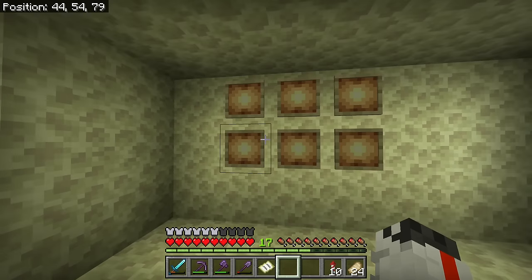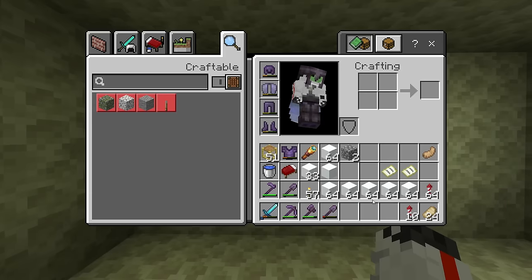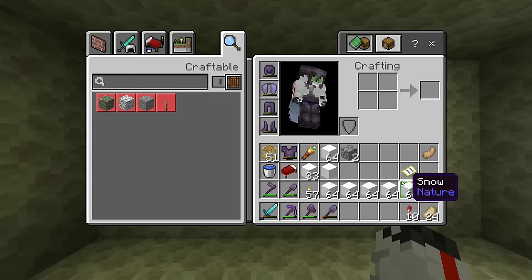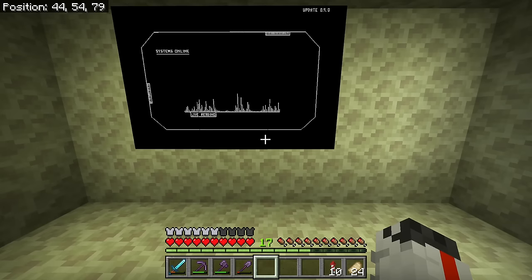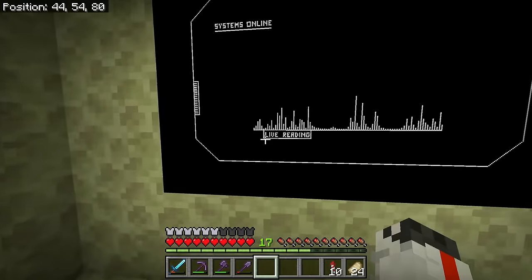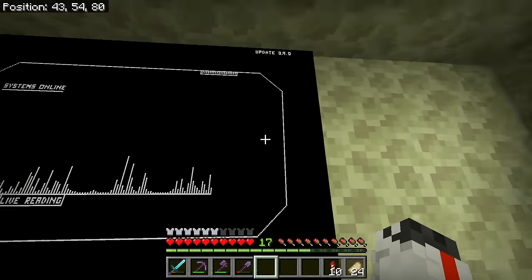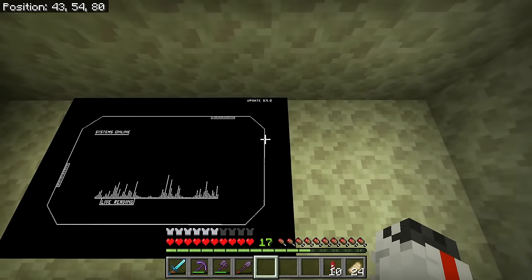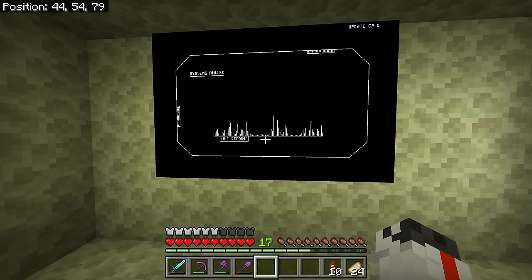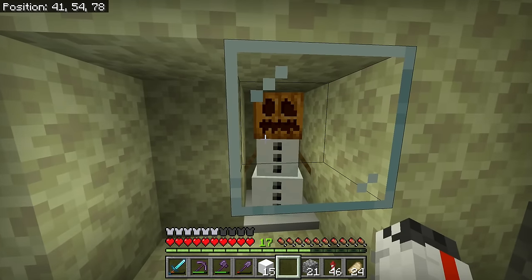So this is what I've been working on — it's a little interesting to say the least. We've got some lines; it's supposed to be like an application up on a big screen. Do I like it? Kind of — I need to add more. As you can see, we have an audio reading here that says 'Live Reading Systems Online.' This is update 0.9.0 — a little Easter egg throwback; that's the update we started this world on. It took a lot of snow even though it doesn't look like it.